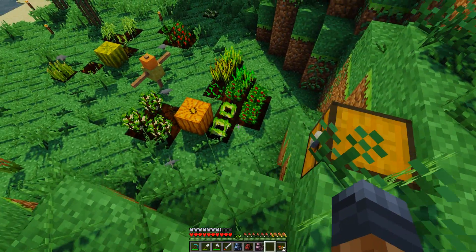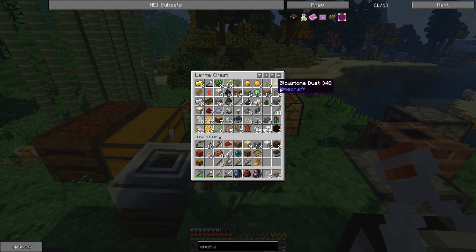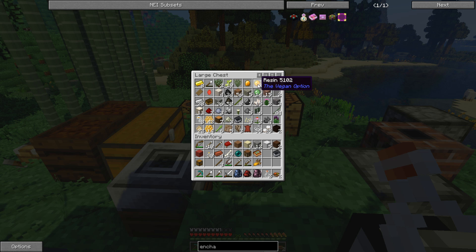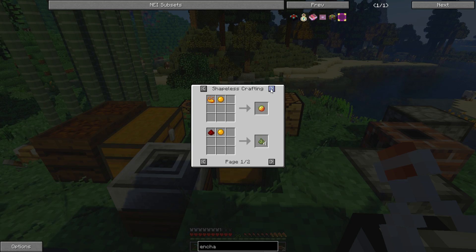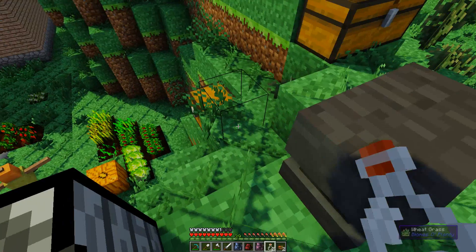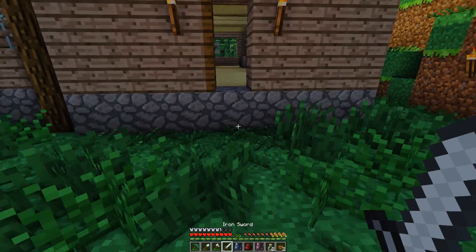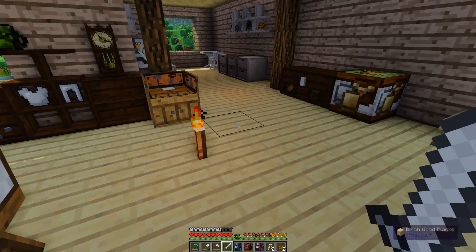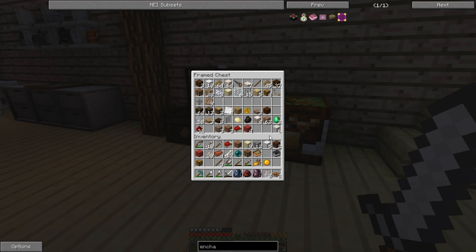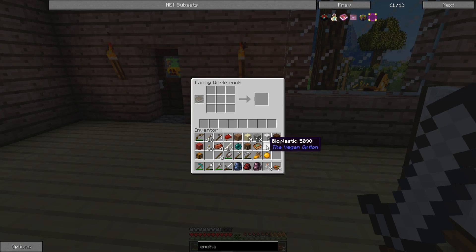I'll need glass bottles and the resin to make the rosin. The plastic is still in the house so I should have everything. I probably don't have everything. Actually there was definitely a way to make oil with soybeans — I used soybeans to make oil. How do we make the rods again? I might have some rods somewhere; I don't think I'll use the plastic for anything else.